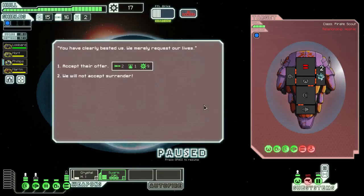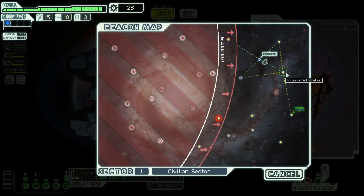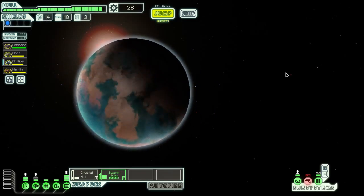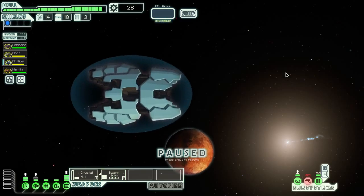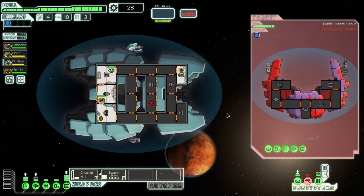Two missiles, bit of scrap. You get to go away. Previously when I've not taken that off I've gotten nothing for my trouble. What have we got? Attack the slavers' gun — yes, the slaves will die, but we get to keep our morals.